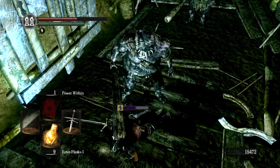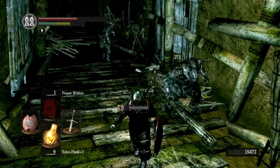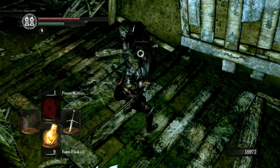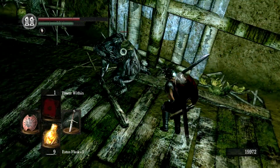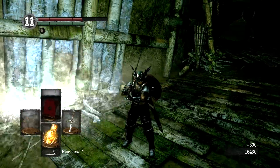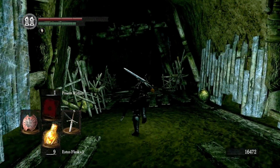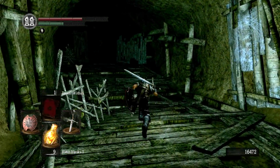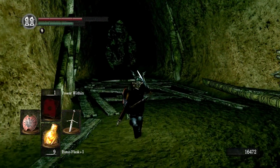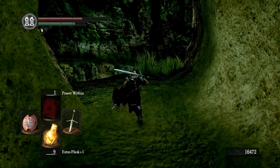I like to pull this first one; even though the second will be aggroed, we get a little leeway. With one down, the other is not too difficult to take out. More dung pies — what a terrible thing to say when the pie is made out of dung. And that's about the last we're going to see of dung pies for a while — that is, until we get into the DLC and talk to Hawkeye Gough, who has a strange fascination with dung pies. It seems like they're made out of his own dung.